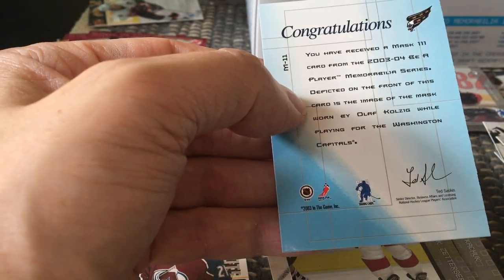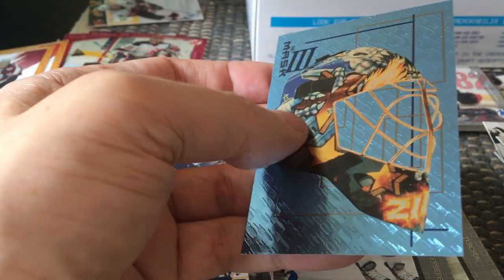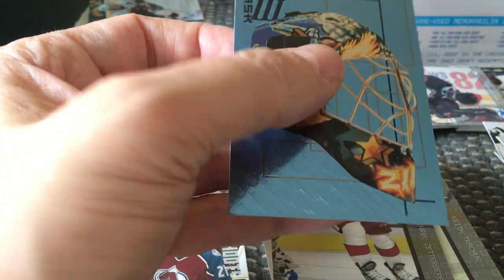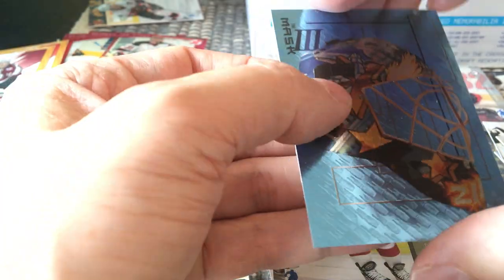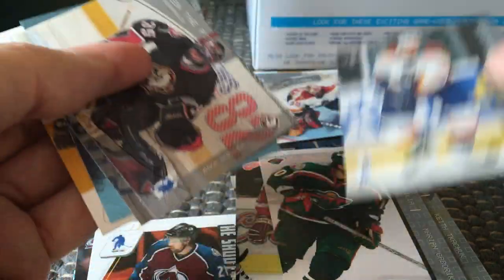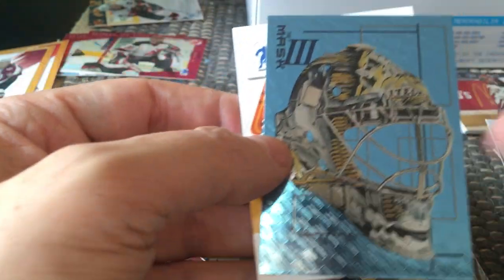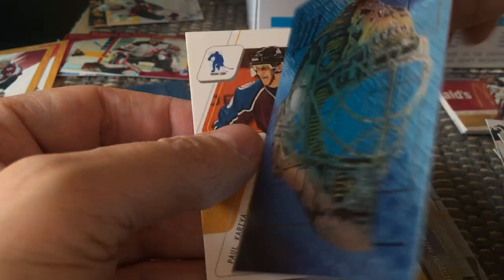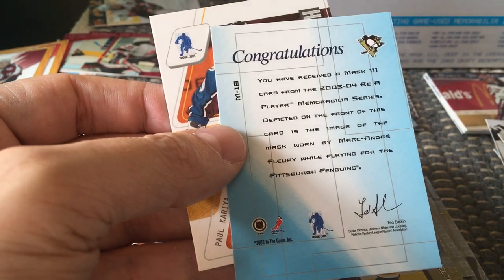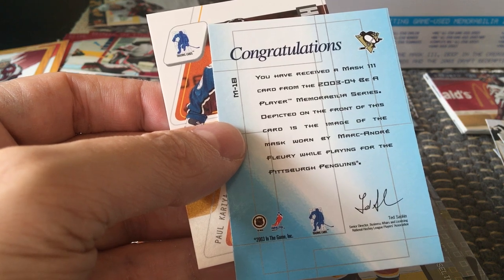Olaf Kolzig was a big deal at the time. These are beautiful cards — they've got a powder blue sheen and a really nice texture. Awesome cards, a great set to build, and I have been building it out. Then we've got another mask card. There's Trevor Kidd, and our next one is — oh my god — it's Marc-André Fleury! I wonder if this is actually a rookie card as well — it's a rookie mask.